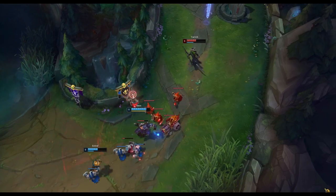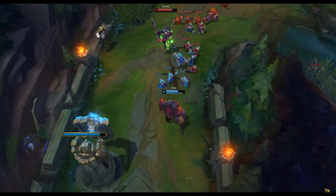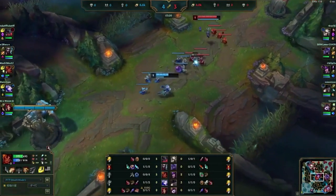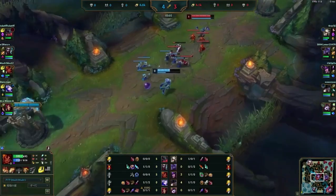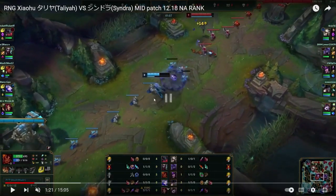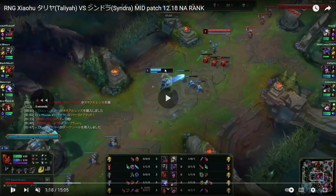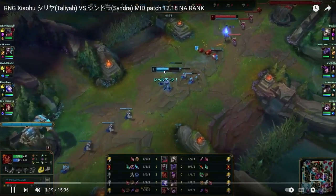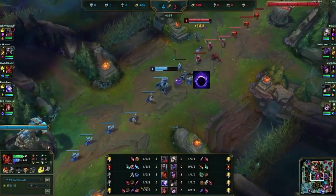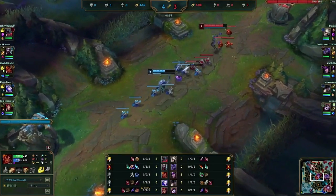Let's go step by step and explain these in a very easy to understand and practical way. Notice in this particular clip how the Taliyah is basically spacing in and out of the Syndra Q. Let's take a closer look. She's walking up very slowly to the minions, then she immediately backs off because she knows that the Syndra is going to throw out the Q. So this is basically wiggling.